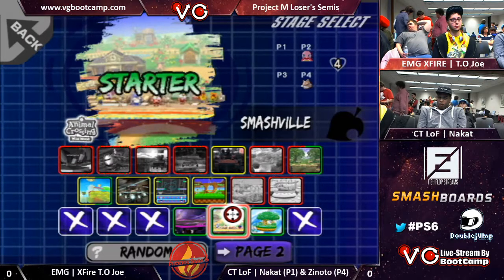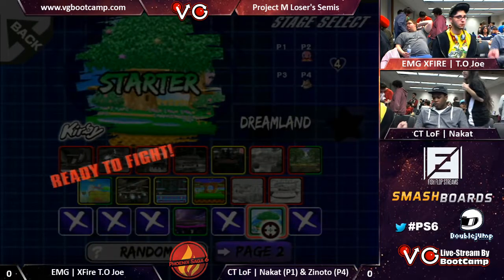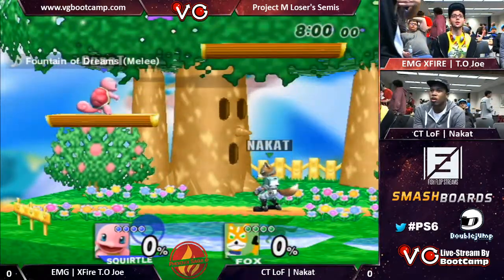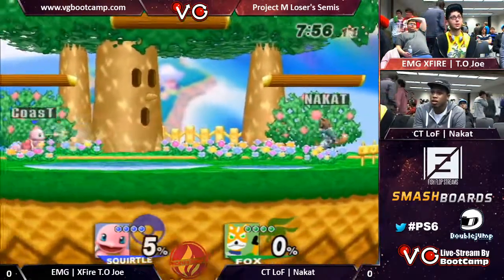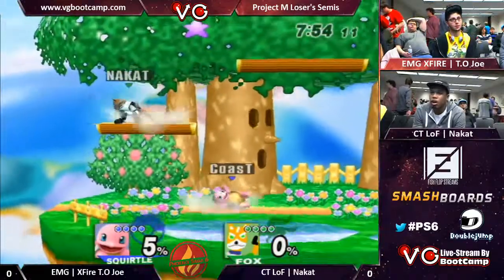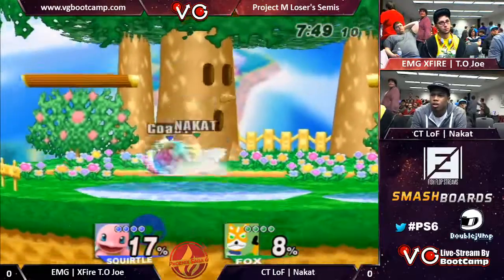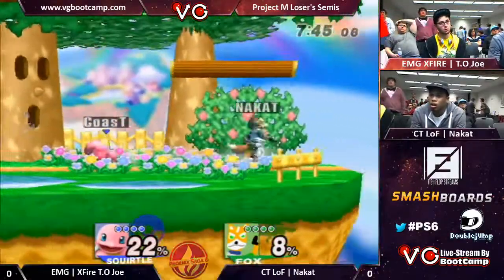He's a pretty big underdog — pretty impressive results. First stage is Dreamland. I've partially approved of that. I don't know how Squirtle really fares in this, because Squirtle seems like a lesser version of Fox — can kill really quick, gets around really fast, but doesn't have a shine. So it'd be really nice to see how Squirtle fares.